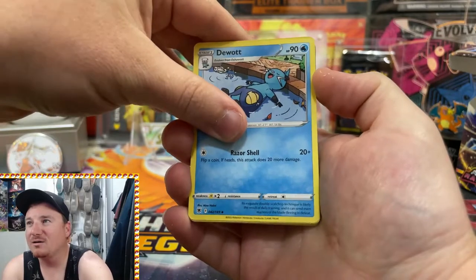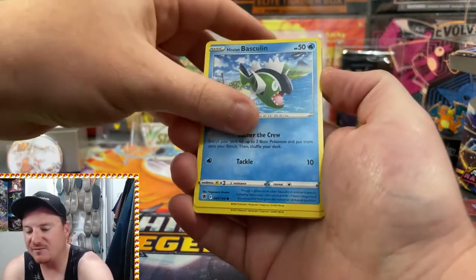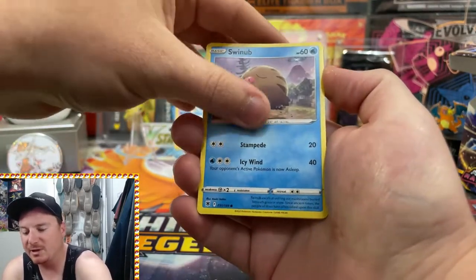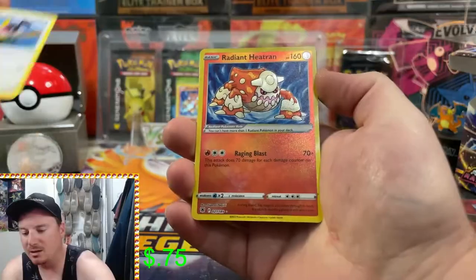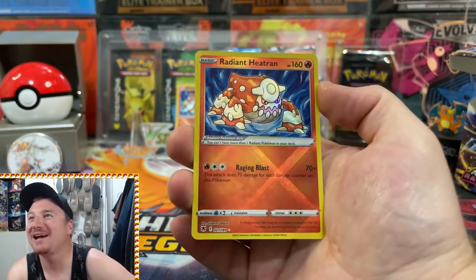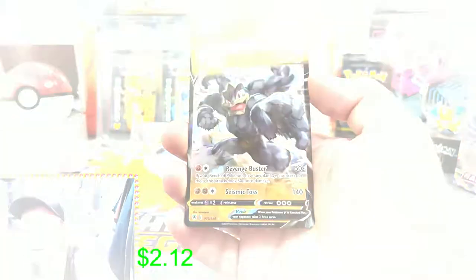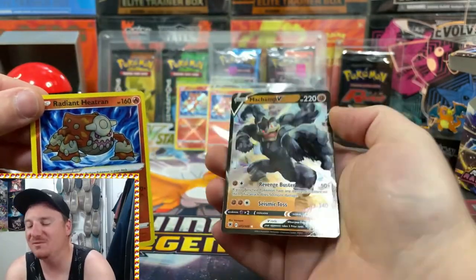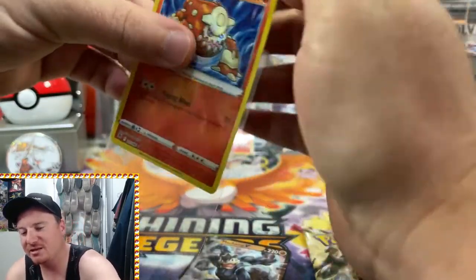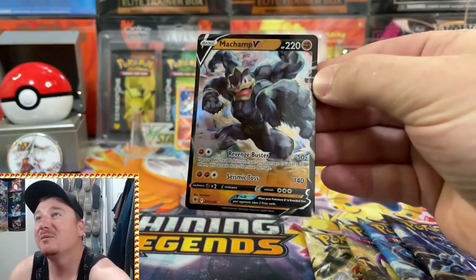Got another Fire Pack on our hands. We got the Voltorb, Glammeow, Swinub, Chatot — and back-to-back Radiant Heatran! How are we going to do that right here? Can we get a double banger though? We can with the Machamp V! Three Radiant Heatran in our first Astral Radiance opening — that is pretty insane — and the Machamp V.